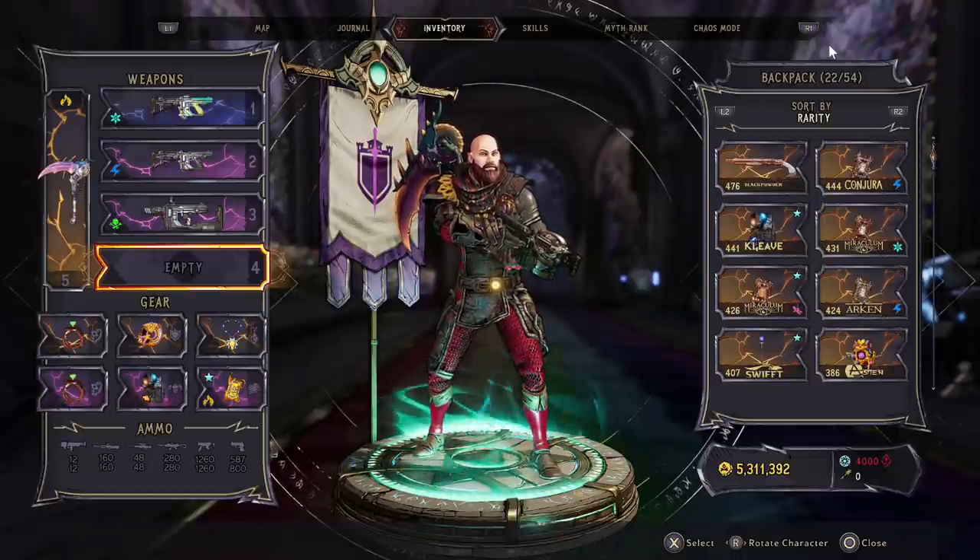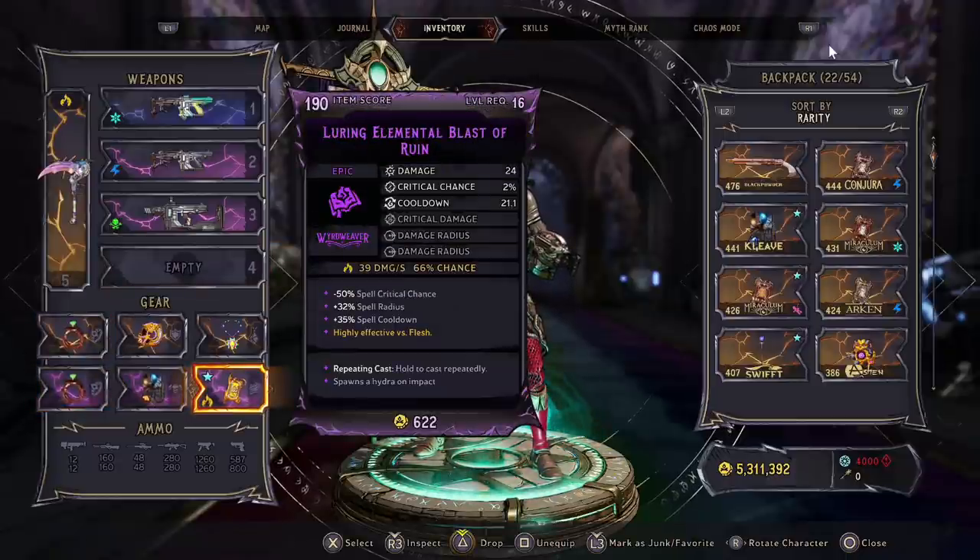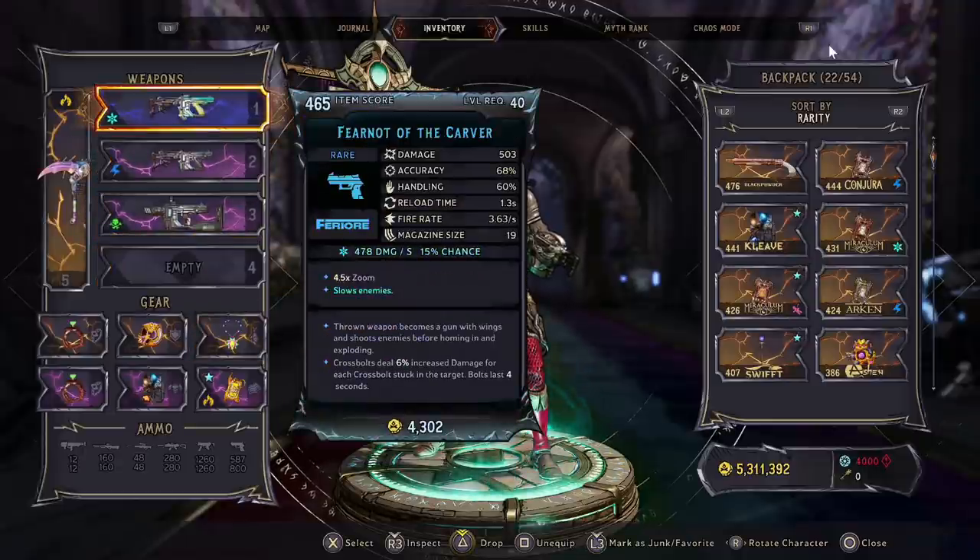Onto the gear — I don't exaggerate when I say I spent most of the time in the Chaos Chamber with level 16 guns. I'm still using my level 16 spell now, because firstly I haven't found a higher-level version of the same spell, and secondly this spell spawns three hydras from one hold and is putting hydras on the ground — and that's what it's all about.